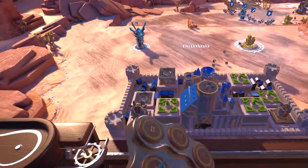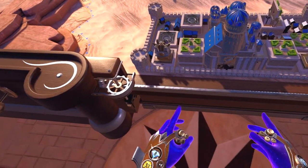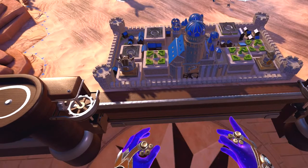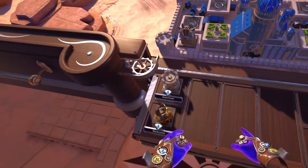Since we placed two upgrades, we've upgraded our castle to level 2. Upgrading the castle allows us to train more total squads and makes the towers and castle tougher to destroy. In later missions it will also unlock additional upgrades and elite squads.